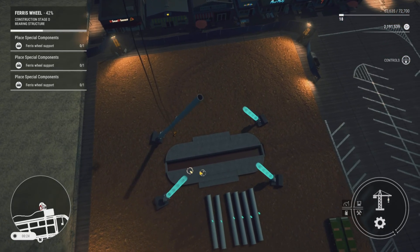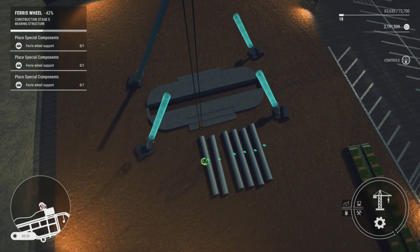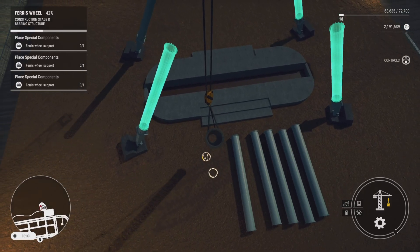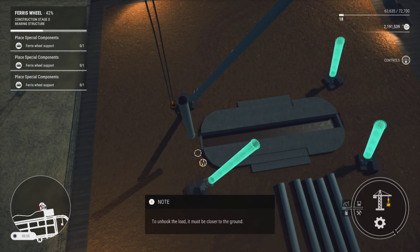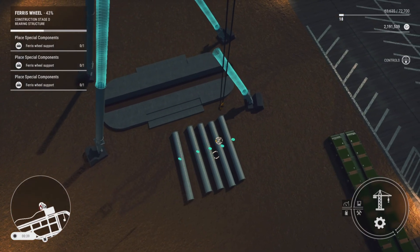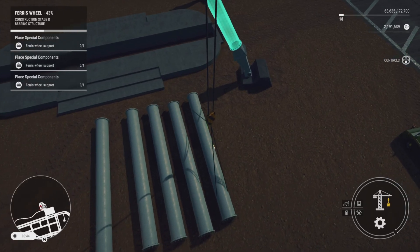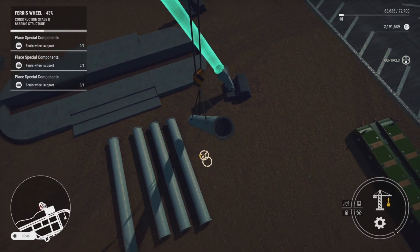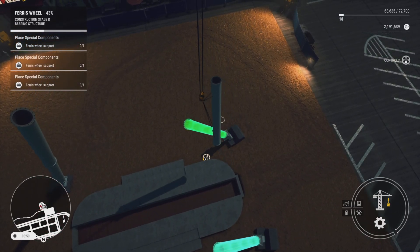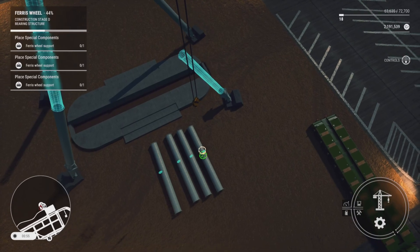As the blue area goes green hit X and it automatically places it into position. Now we'll grab the first leg on the left-hand front. We'll drop the hook down, hit X to hook up the cables, lift off the ground, and swing across. Once it goes green, hit X. We'll leave the second front one until we position the back ones first. We'll go all the way across to the right and do the same — starting with the back ones first, then coming to the front ones. We'll pick the first pipe up and swing to the back one.